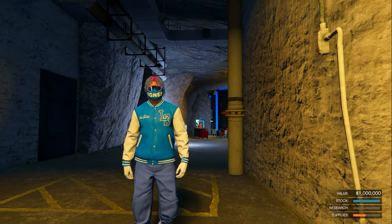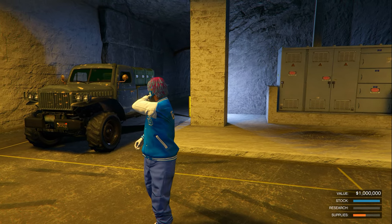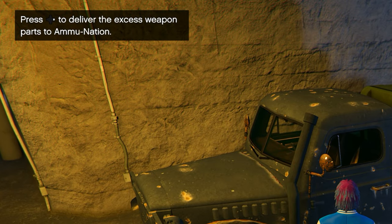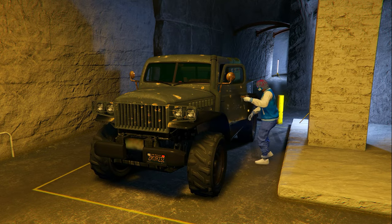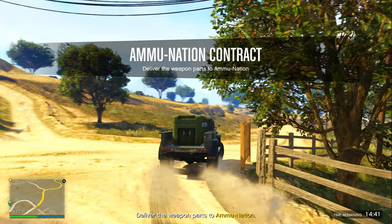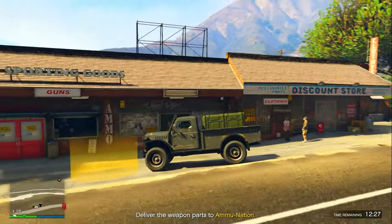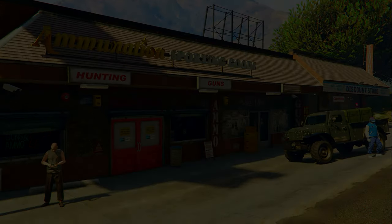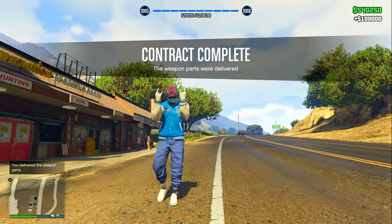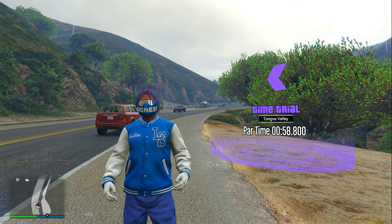For the third money method, we're doing ammunition deliveries inside the bunker because they are paying double money and double RP this week. Enter the bunker and go up to the ammunition icon, which is a truck. Walk up to it and click right D-pad to deliver the excess weapon parts to an ammo store. Simply deliver the truck to a random ammunition store around the map — mine was only 1.7 miles away. Deliver it inside the yellow circle and you'll receive $100,000. It only took me under five minutes. Keep in mind you can only do these once every 45 minutes.